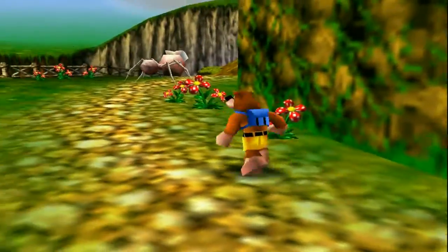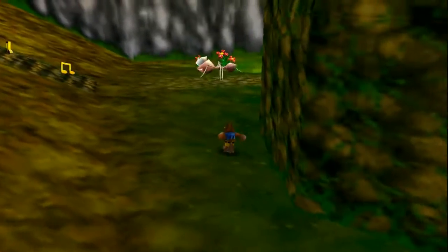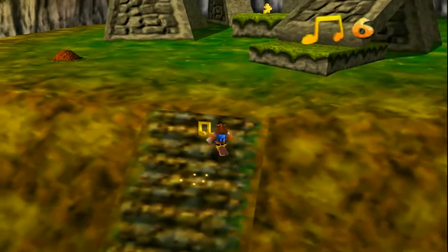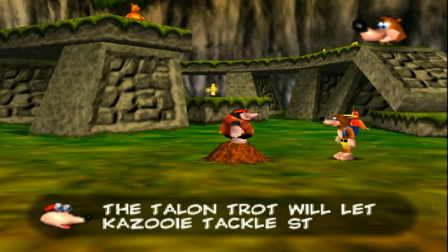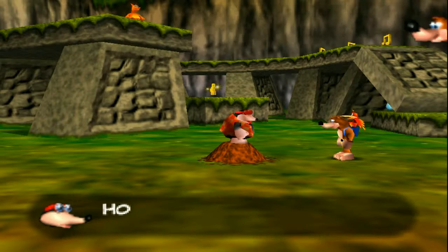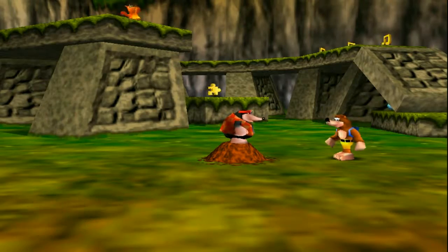Yeah, so we're going to want to talk to him and learn how to get up steep slopes. I think we're going to start by going over here. We're not super fast yet. But if we go over here, the Talon Trot will let us tackle steep slopes with ease. That sounds useful. How does it work? Hold Z then press the left C button — hold Z while moving Kazooie around with the control stick. Go practice.